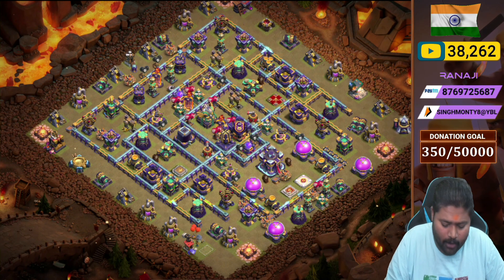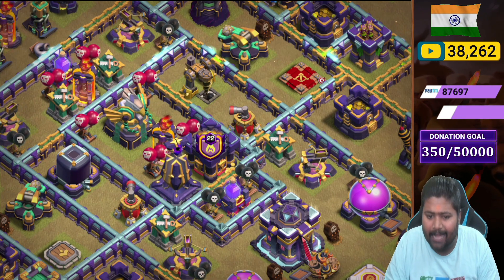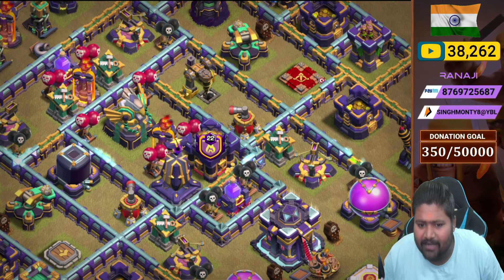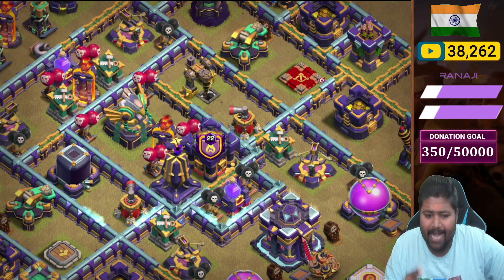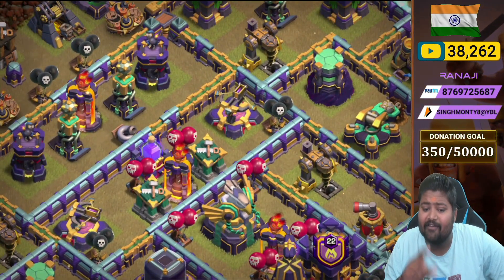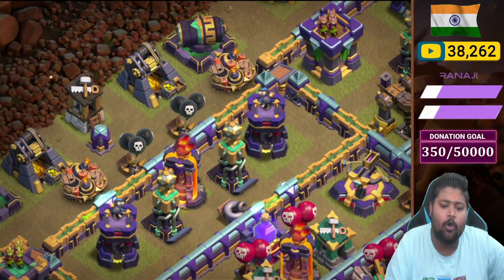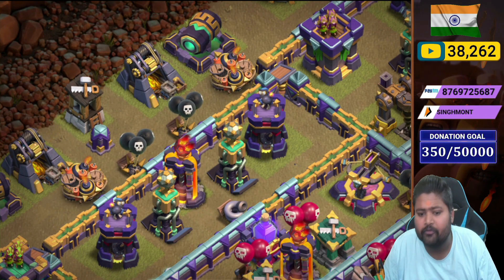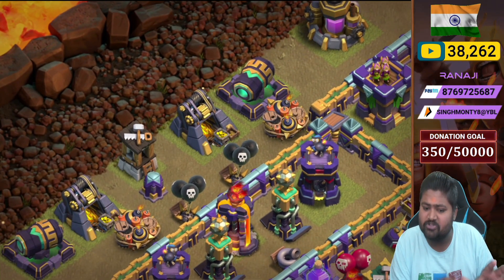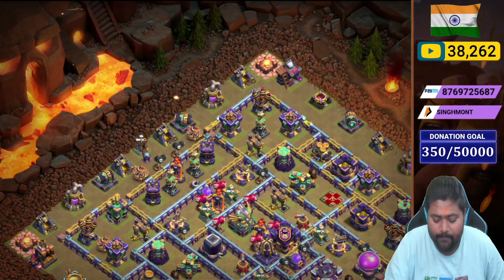Let's talk about the center of the base. We placed the monolith, multi-inferno, eagle artillery, and clan castle in the middle compartment with four red bombs. On the left and right sides we placed two air sweepers, some storages, dark elixir collector, one rage tower, two X-bows, multi-inferno, two builder huts, two red bombs. In the corner we placed one multi-inferno with a tornado trap, two hidden Teslas, two bomb towers, and outside the wall two cannons, two giant bombs, and two black mines.